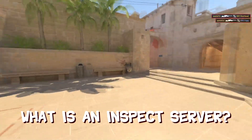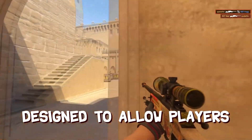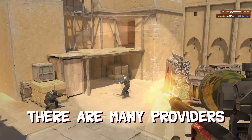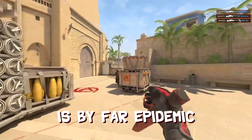What is an inspect server? An inspect server is an in-game community server designed to allow players to generate, test, and inspect weapon skins. There are many providers for these types of servers, but the most popular option is by far Epidemic.